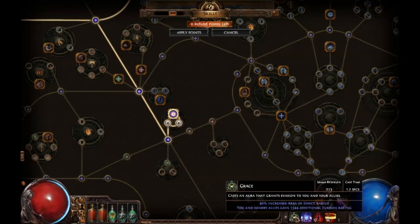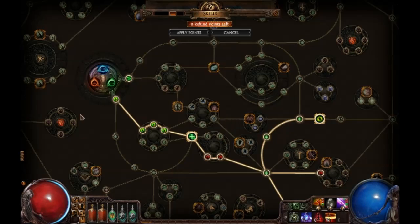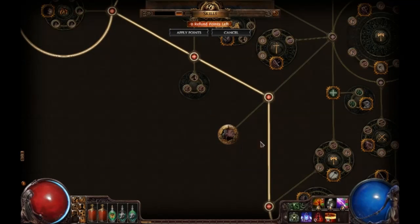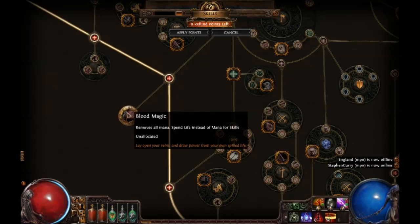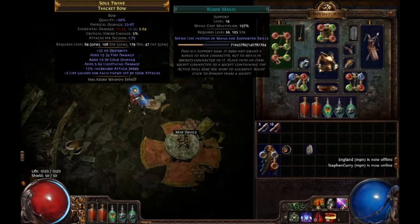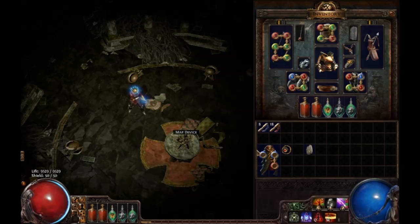Now I'm gonna show a very cool feature - to maximize this character. As you notice, I don't have the very common node Blood Magic, which spends life instead of mana. My mana pool is very small while my life is very huge. So why don't I have that? It's simple: because I use Blood Magic gems instead, so I can have a mana pool to run percentage-based auras on it, and make this character rock.